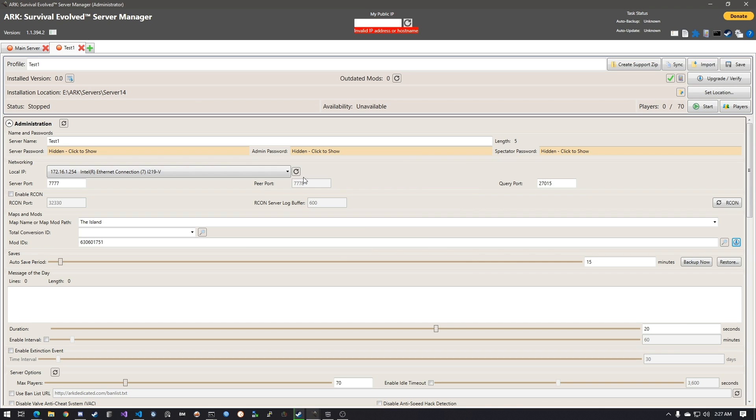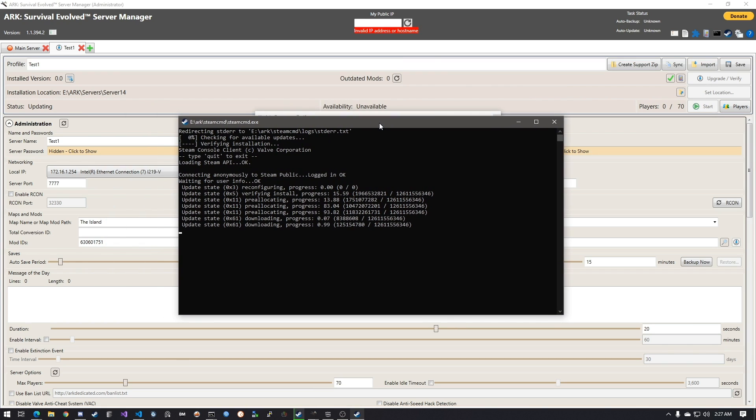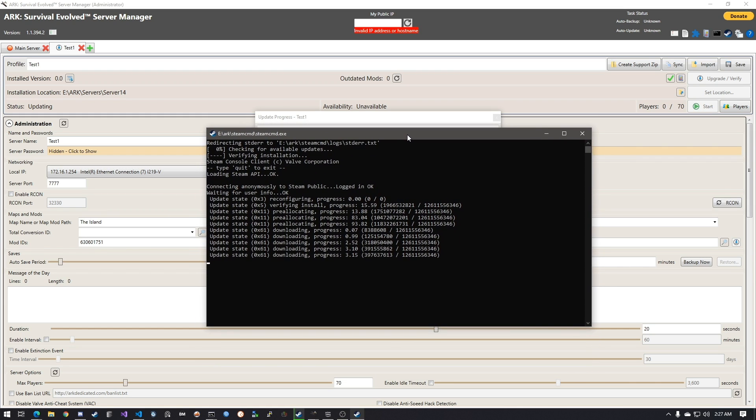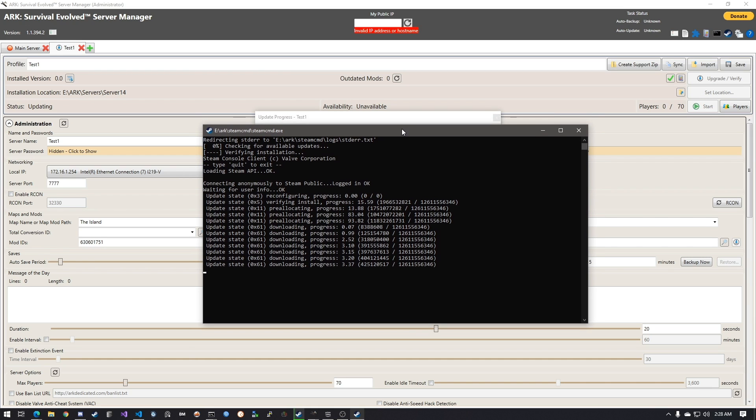That's just a little side-track, but I wanted to make sure people knew how to do that. Once we're done, we can save this and then start installing the server. It's going to look like it's just sitting on a white screen, but in the taskbar there is a Steam process running — it's SteamCMD installing the server. This took me around 10 to 15 minutes last time, so it does take a minute.